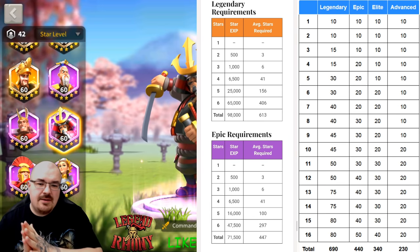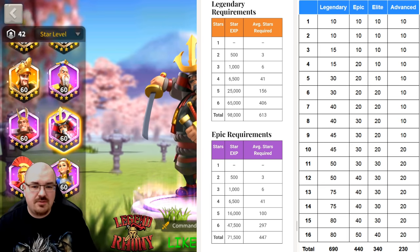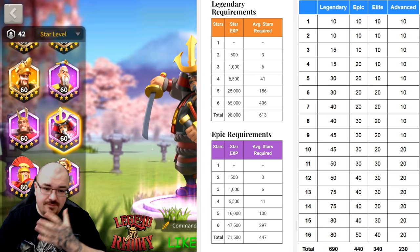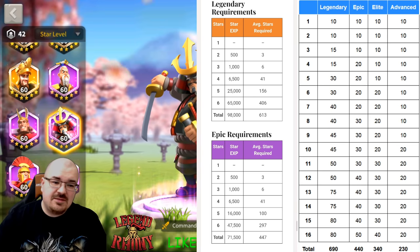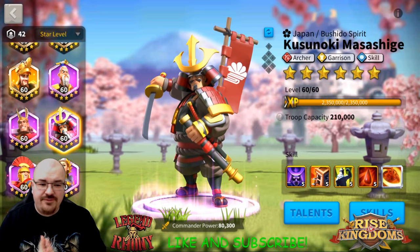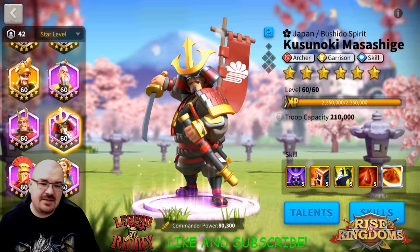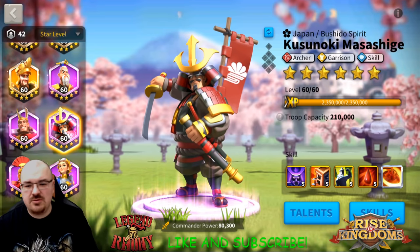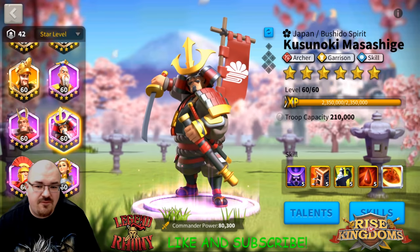There are a couple of things I need to explain first. You want to know the stars and sculpture costs for each commander, because you want to know approximately how many stars you need to level up. The sculptures are shown per level for both epic and legendary. It's recommended to keep commanders at one star and max out the primary skill first. On Kusunoki specifically, going to a second star is not worth it — just max the primary skill, unlock the other four skills, and move forward.